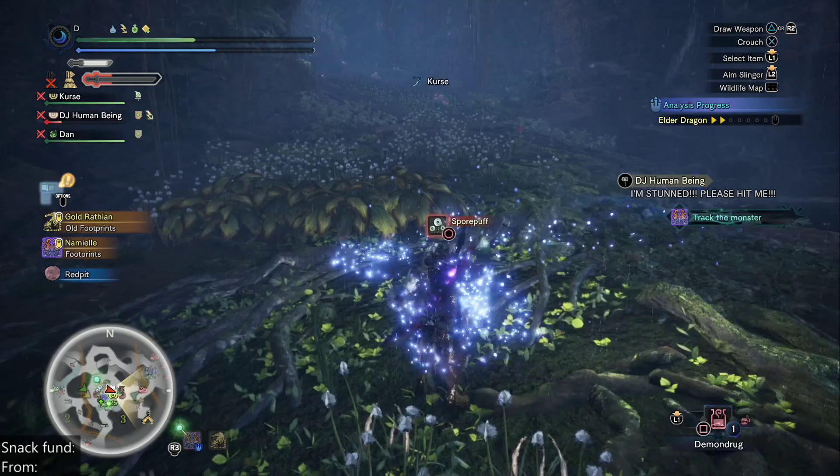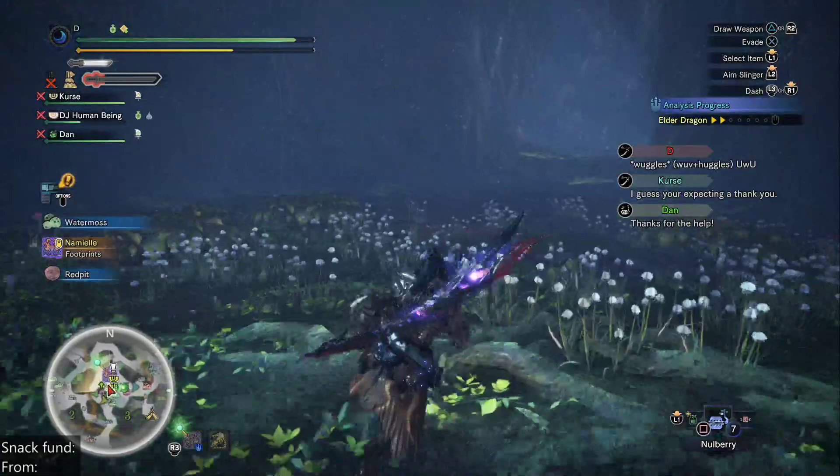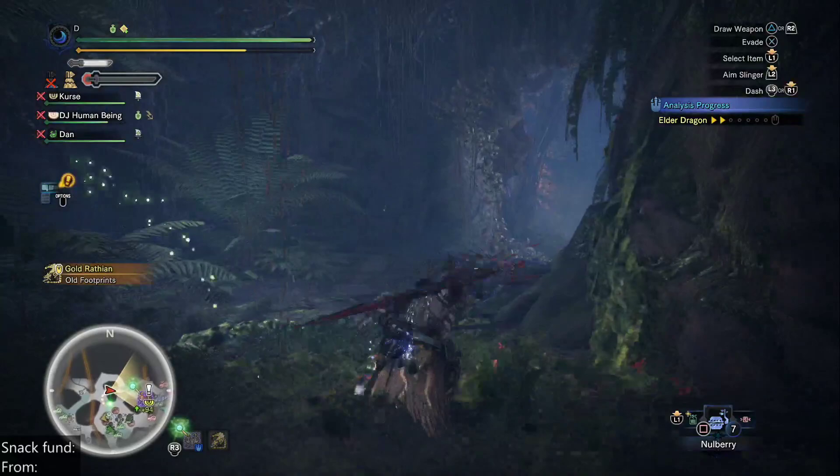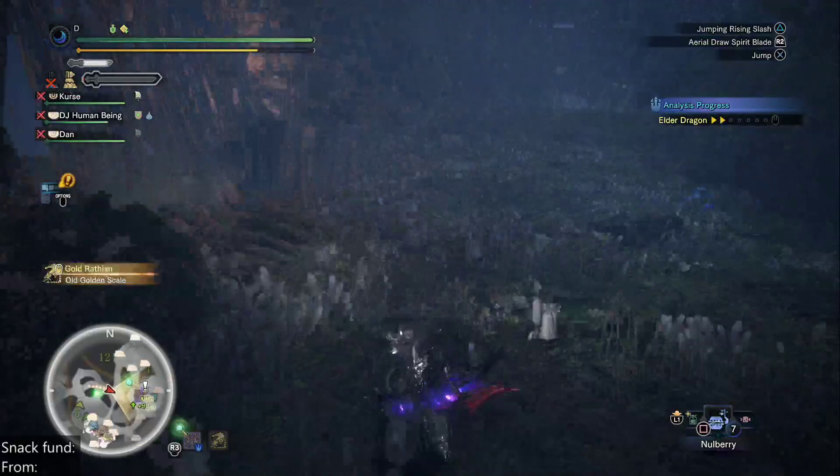Is Stygian Heavy Bowgun worth it if I don't have any regular Zanogua materials? I would say not to worry a great deal about it, because right after Zanogua launches you get Safi'jiiva. And with Safi'jiiva you'll go after the Burst Cannon Heavy Bowgun, and that'll give you the best damage for spread ammo on a bowgun.